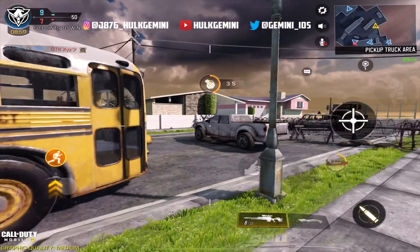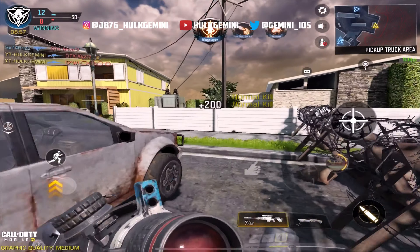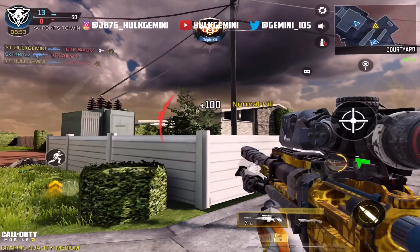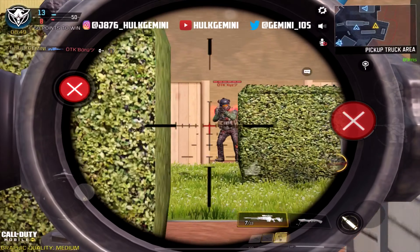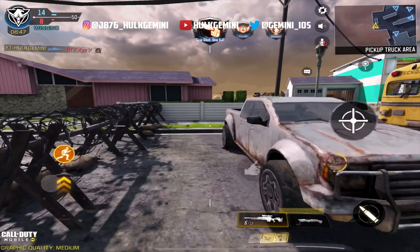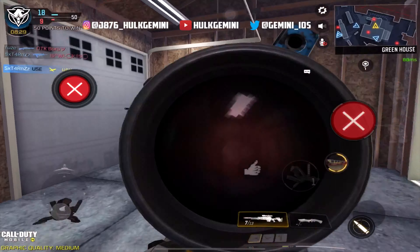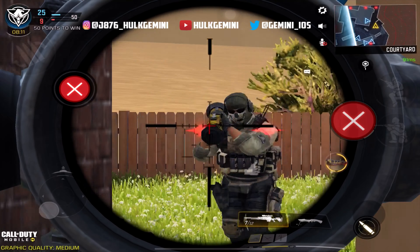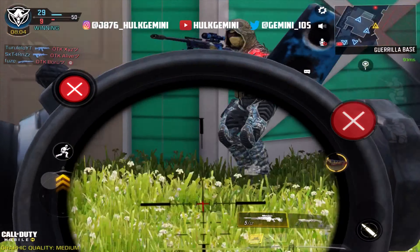But I decided to put on a suppressor because the ADS on this weapon is pretty — it's garbage, bro. Suppressor is the way to go on this weapon. It's a hit marker machine without the suppressor. And you know, with a suppressor you're more prone to getting hit markers, but it's faster on the ADS side, which gives you a bit of an advantage in my opinion. Plus you don't show up on the map.